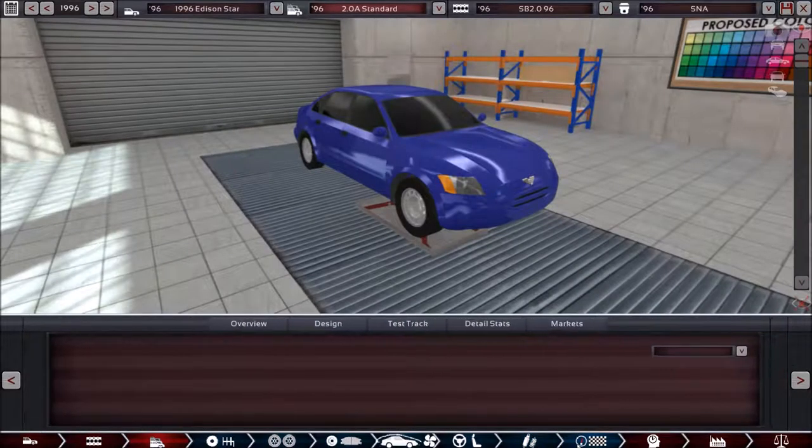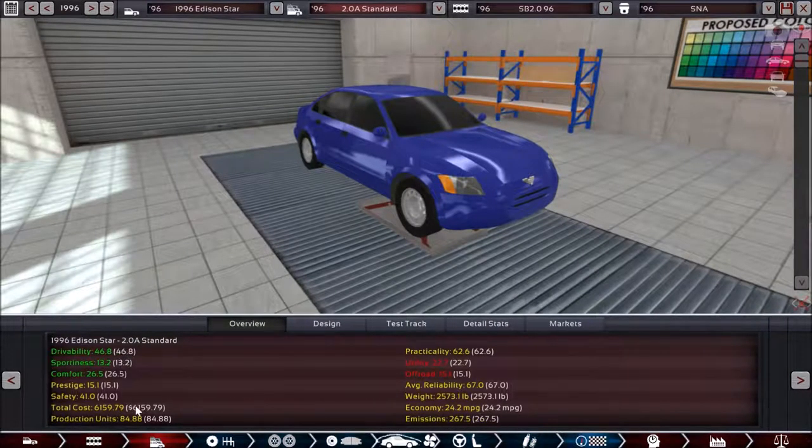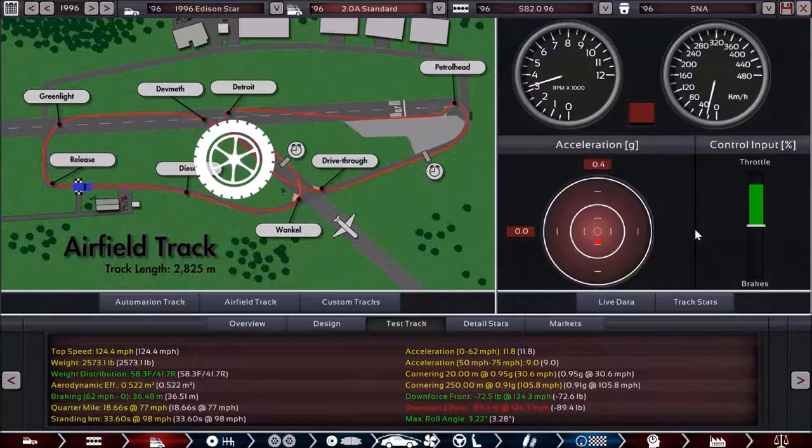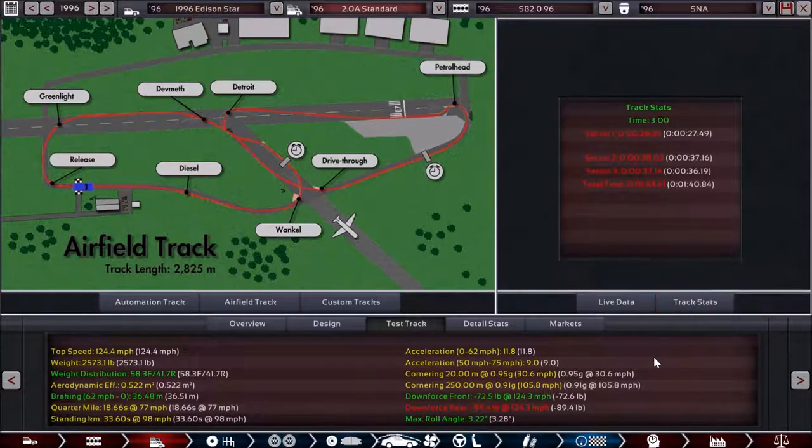We do get a difference in the overall stats. Jumping into the test track, we lost not quite three seconds — about two and a half seconds, give or take — in time there. A lot of that is down to the big difference in 0-62 time of 11.8 seconds, as well as a top speed drop off.